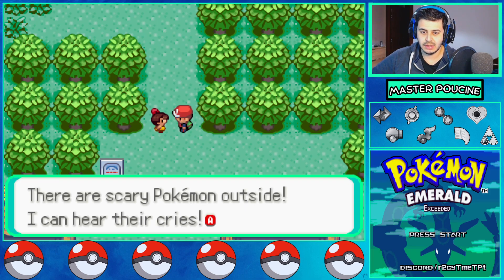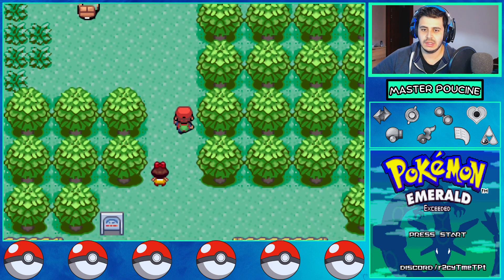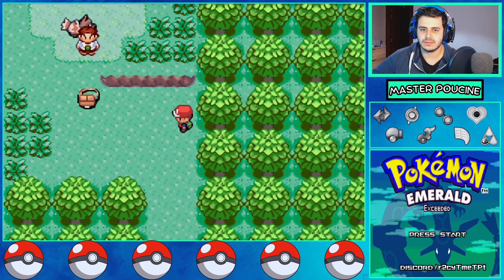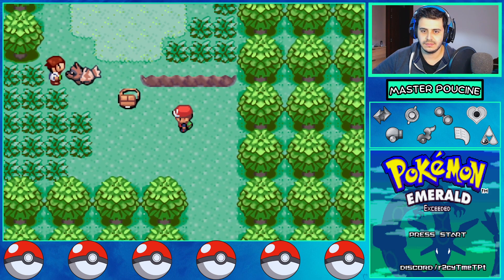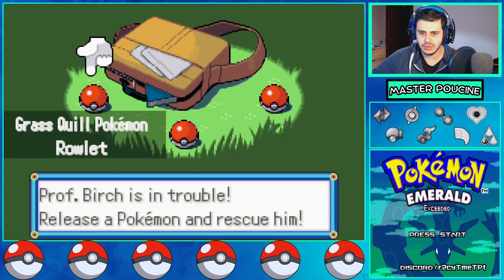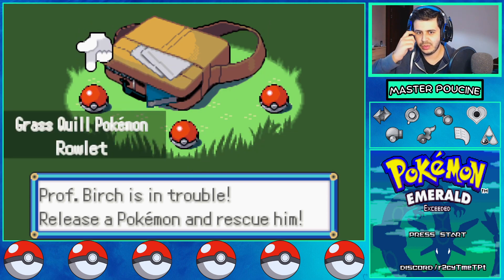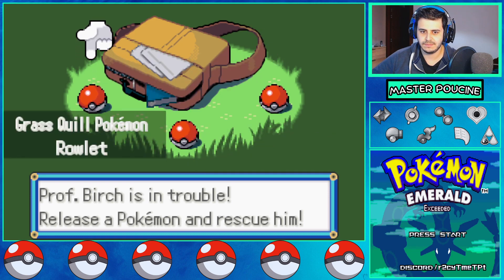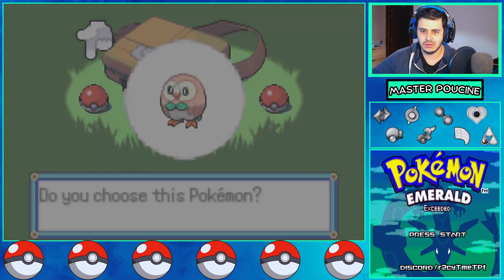There are scary Pokemon outside, I can hear their cries. I want to go see what's going on but I have no Pokemon. Help me! Oh, Professor Birch is in trouble. You can choose your starter — Charmander, or Roulette. Oh, I like to play with Roulette — this one is Grass and Ghost type. I think it would be very useful. Grass types are very good in Pokemon Emerald, let's go with it.